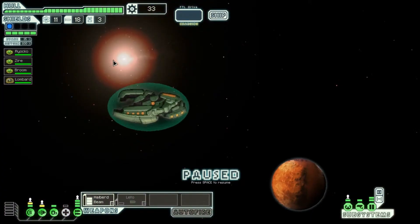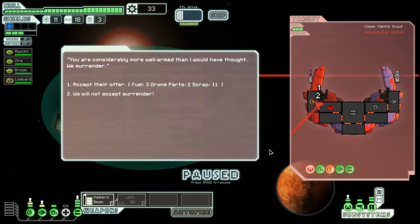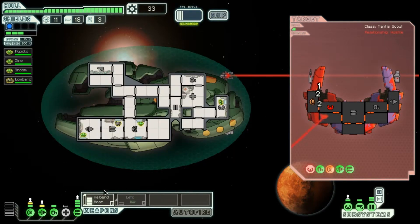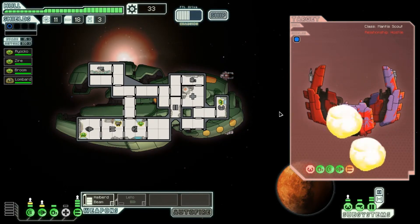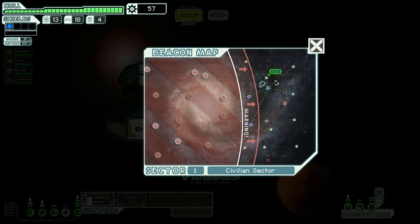Hasn't been too much in this sector — we made a little bit of scrap and not much. We'll fight this ship too because we really need scrap. Went a whole sector with almost nothing. We'll take out the shield first and then hit two more rooms. They try to surrender — only 11 scrap, not enough. We take them out and get two fuel, one drone, 24 scrap. This is why easy mode is not that easy — it's still hard to get scrap and level up your ship to survive later game.